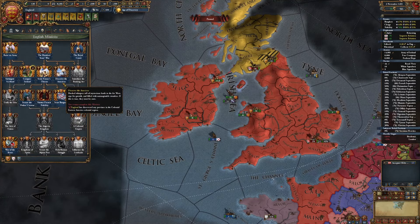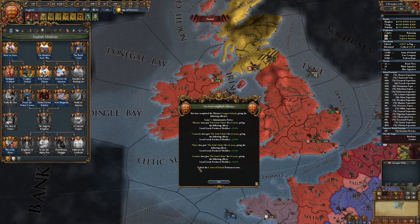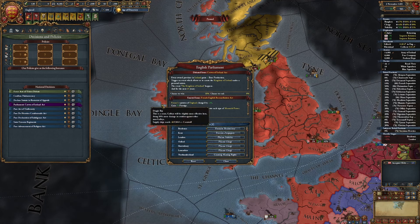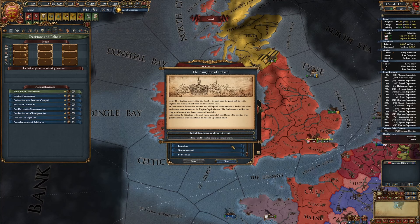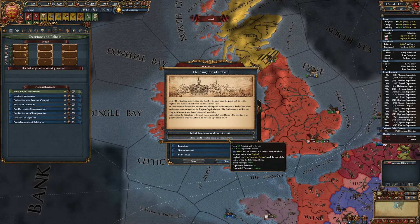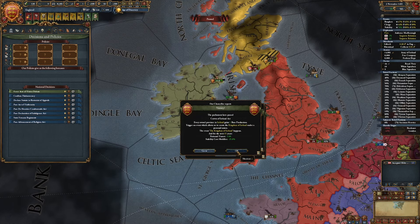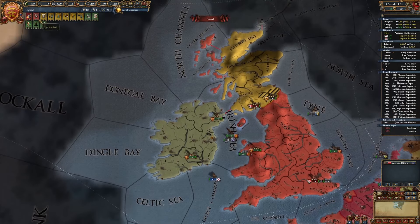With that we can do the mission - Conquer Ireland, which gives a really cool parliament debate. I got to do the mission - Crown of Ireland. A bit of inflation, more clergy influence. I'm going to go with the Crown of Ireland: Release Ireland as a subject nation under personal union. There we go. Ireland is mine.